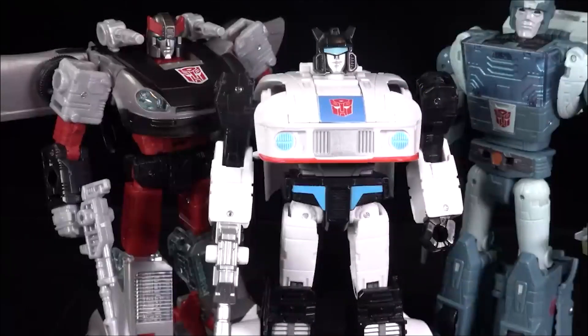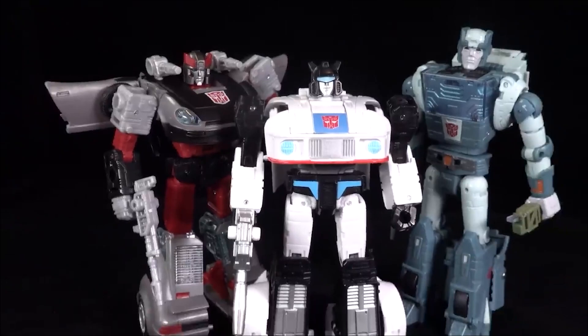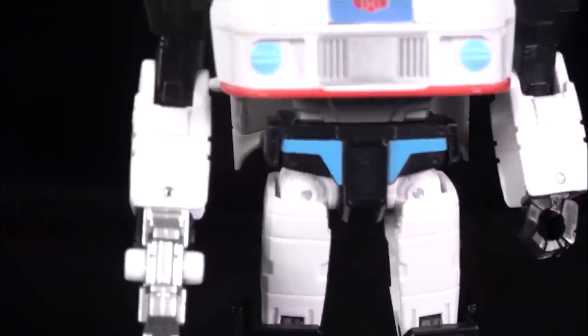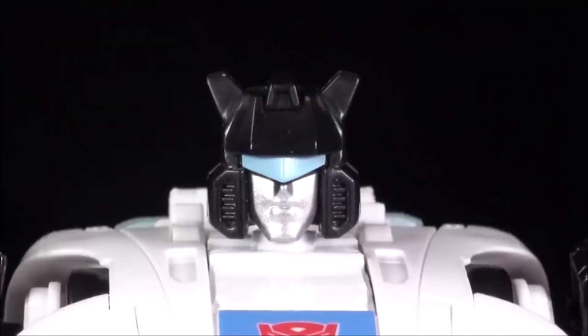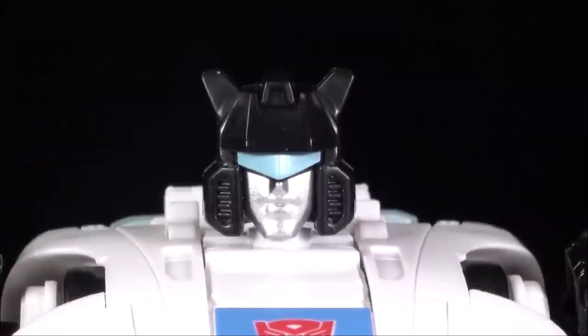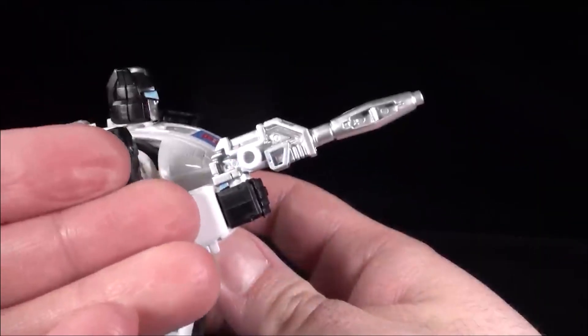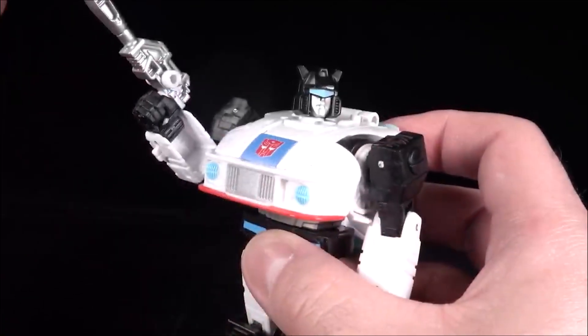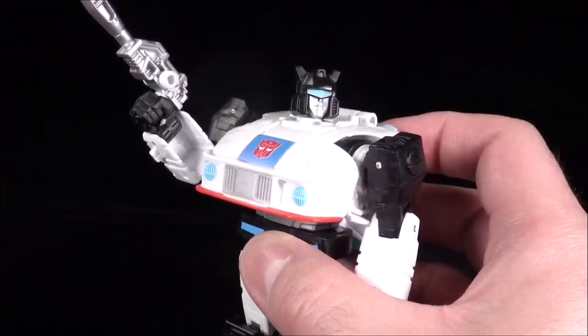Coming in a smidge smaller than Earthrise Bluestreak and nearly a head shorter than Deluxe Studio Series Cup, it's just very odd that the figure is this tiny. But I can't deny it looks fantastic in robot mode. In terms of painting and molding, Hasbro got everything right here — the coloring is accurate and the overall aesthetic is spot on. The head sculpt alone is simply fantastic: the blue visor, silver faceplate and mouth, black head — it's perfect. The figure comes with a blaster that looks exactly like his Generation 1 blaster and is pretty show accurate.